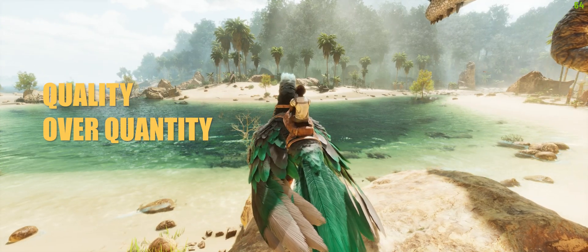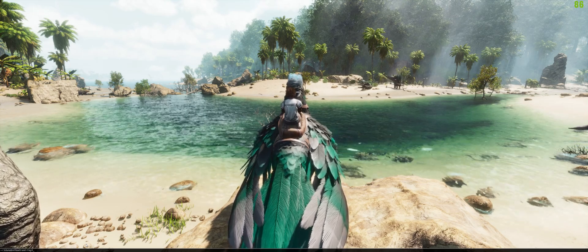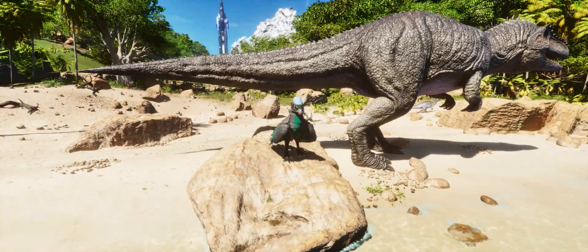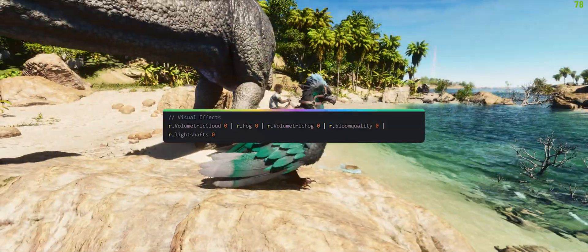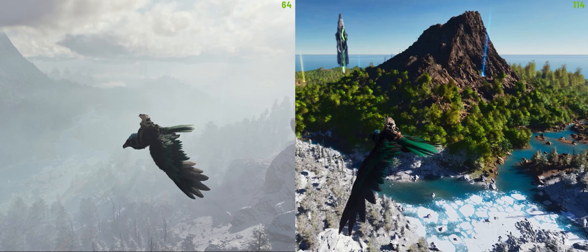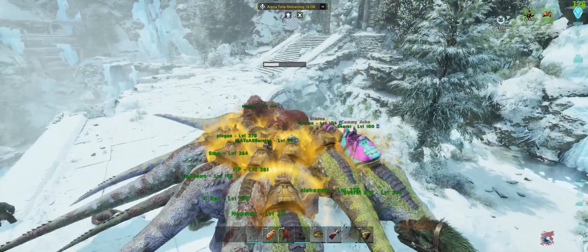For me it's always about quality over quantity — I want to be immersed in the game with that graphical and visual effect. Because of my rig I can run the game at its default epic settings and I don't mind losing some frames. A lot of people can't do that, so I'd highly recommend finding that sweet spot for your rig. Most people have found that just using the visual effects — volumetric cloud, volumetric fog, and fog set to zero — is more than enough to get better performance. Here's a side-by-side comparison of those values on versus off; there is a noticeable change in frame rate, but it really comes down to what you want out of your rig.